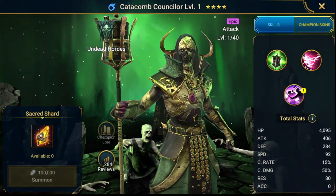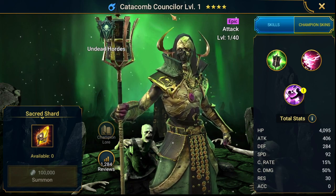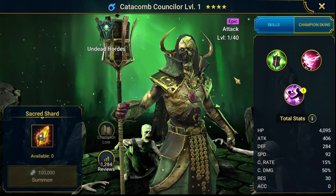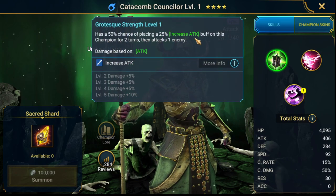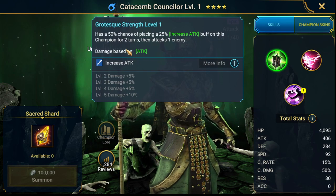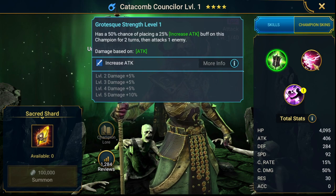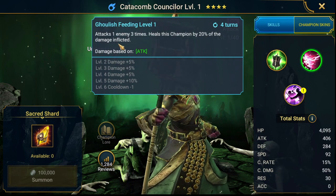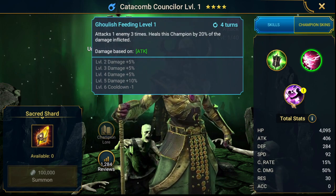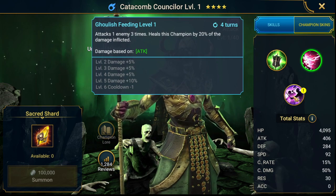And it's an epic — from Undead Hordes: Catacomb Concealer. Let's see what we have here. 50% chance of placing a decrease attack debuff, then attack one enemy. Free hitter on free cooldown. Heals this champion by 20% of damage inflicted — so built-in lifesteal.